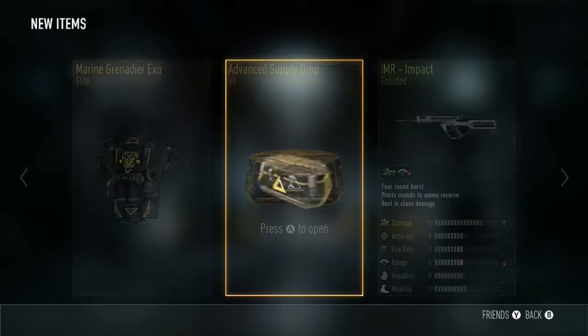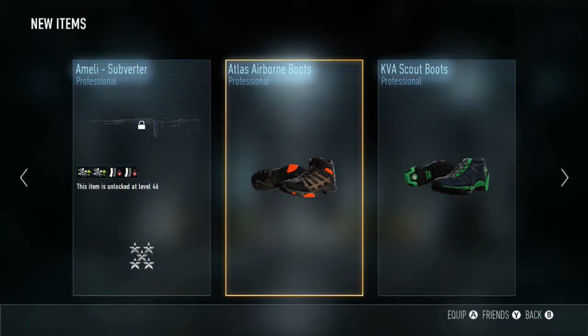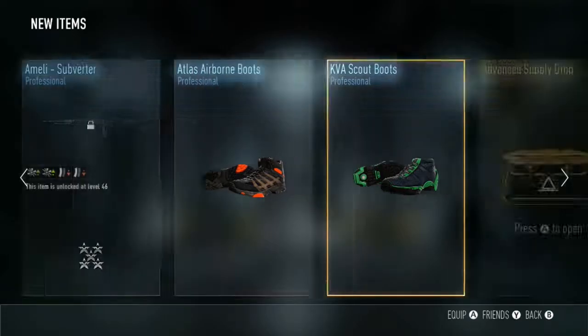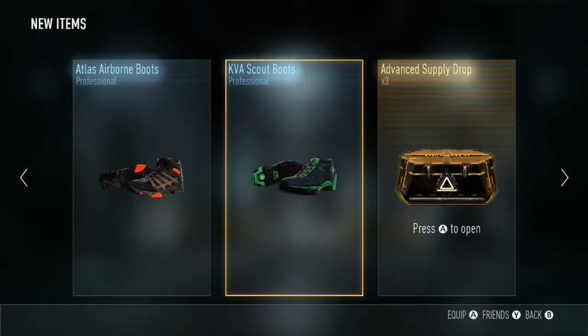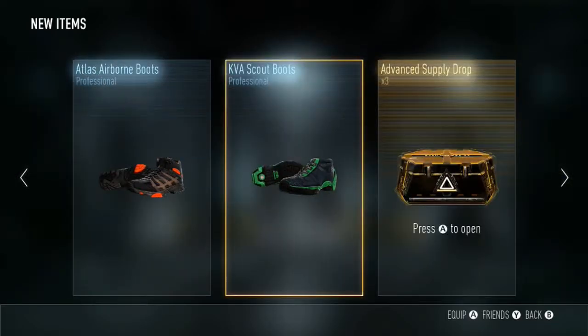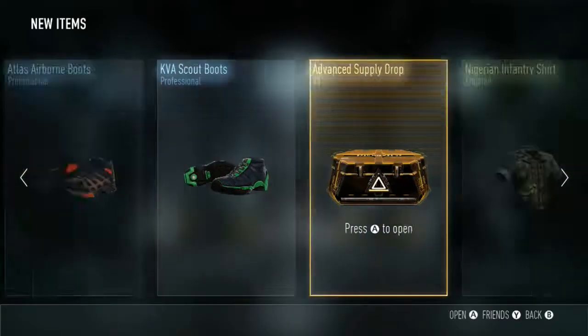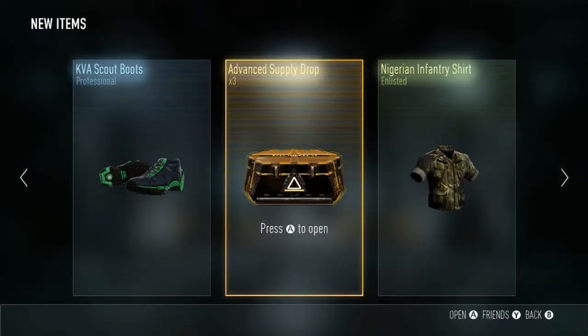The MLE subverter, the Atlas airborne boots, and the KVA scout boots — don't look too bad. I'm not too fussed about boots so I don't bother with that either. I think that's a heavy gun. Three more left, let's see what we get.